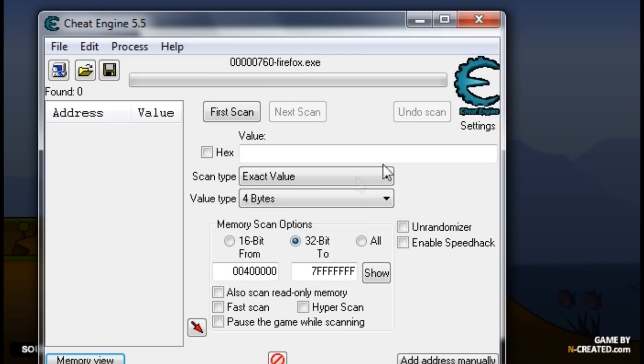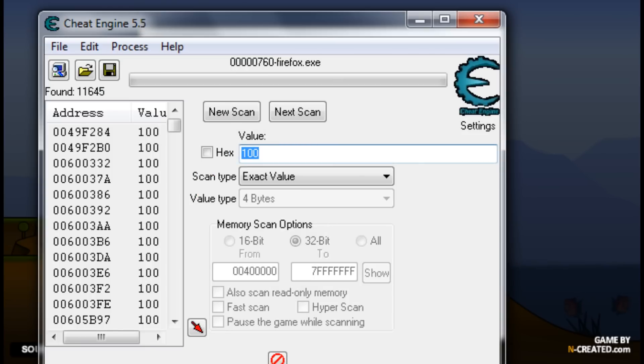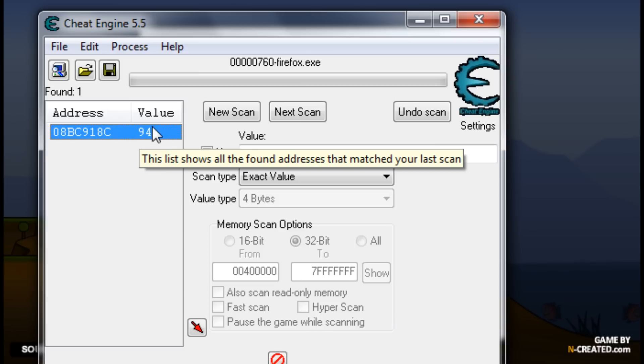So, if you have 100 gold, type in 100, then buy something, get a little bit less, and put in the next number. You should have one result, but if you have more than one, just repeat this process.